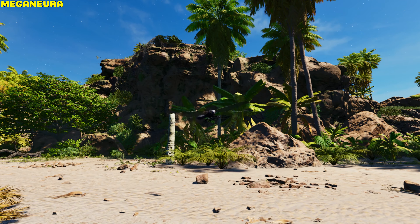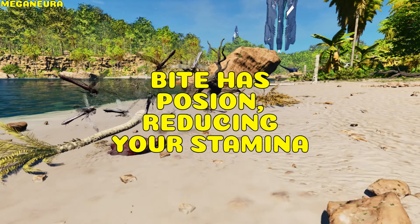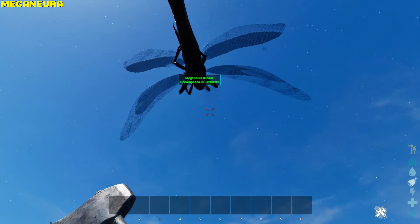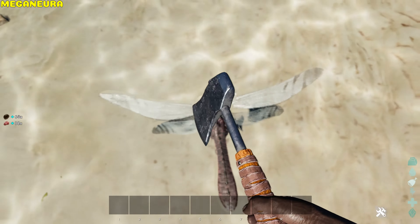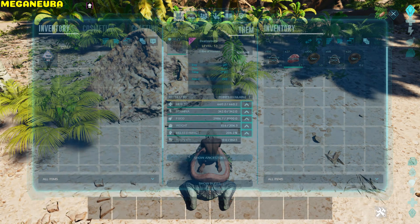Meganeura. It's untameable and gets aggressive near fresh corpses. Their bite poisons you and reduces your stamina. When in swarms they can prevent sprinting, stop Megalanias from climbing walls, and can easily kill weak fliers like the Pteranodon. Chitin can be harvested from its corpse or cement paste via Beelzebufo.